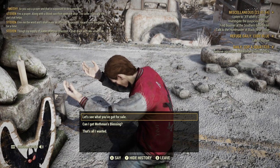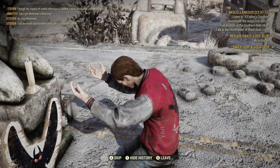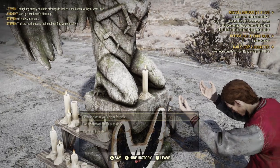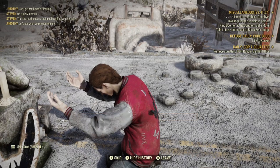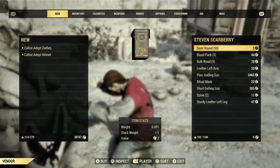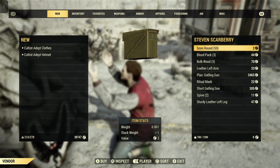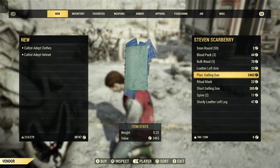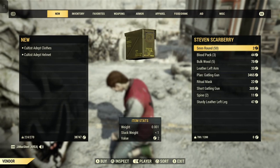Let's see what you've got for sale. Holy jeez. Can I get a Mothman's Blessing? That's all I want. Let's get a Mothman's Blessing! 'Oh holy Mothman, trail the Moth Dust so their soul can find you eternally.' Oh my goodness, right on. Let's see what else you've got for sale. Five millimeter rounds, blood pack, bulk wood, ritual mask, Gatling gun plan, short Gatling gun. I don't know if this changes or not, we'll have to see.